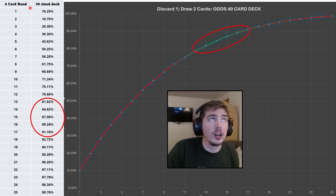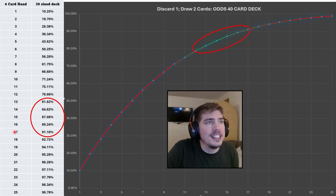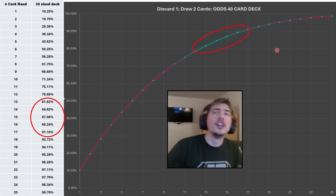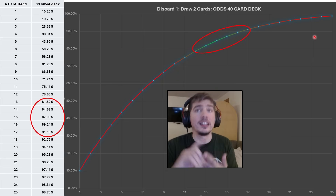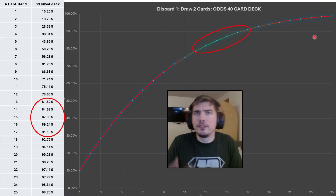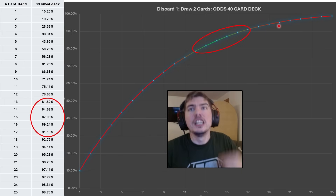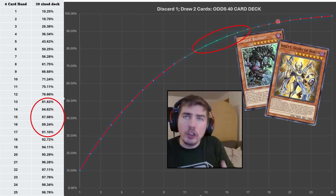So that means if you are running level eights, if you're playing the Blue-Eyes deck, you'd want to have 13 to 17 level eight cards if you're going to run Trade-In for it to successfully resolve. Now, why not more than 17? Because now you start getting hyper consistent and you might not want to have all of those level eights. You might want other things in your deck like hand traps, board breakers, your tech cards — maybe some Triple Tactics Talents, or whatever flavor-of-the-month tech card, or hand traps you really want.